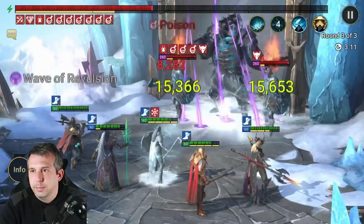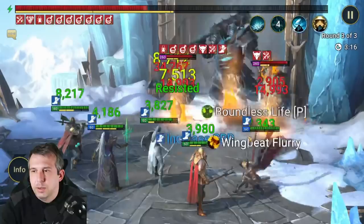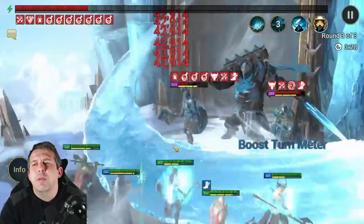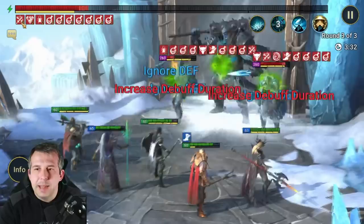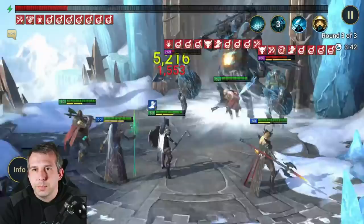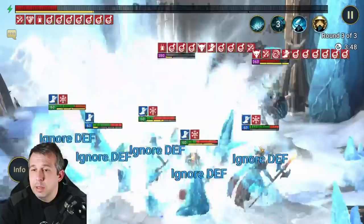Look at the damage on that A1 - popping the poisons as well as straight-up crit damage, plus Giant Slayer procs. All in all, that's a ton of work he's doing right there. The Decrease Attack is never coming off now - it's never going anywhere, and the poisons are just scaling up. This kit just feels so strong.